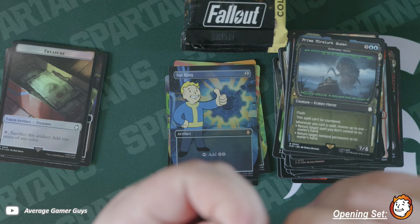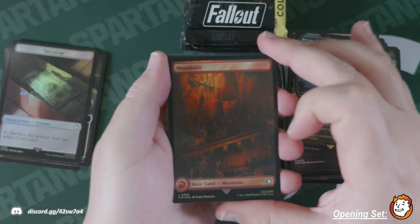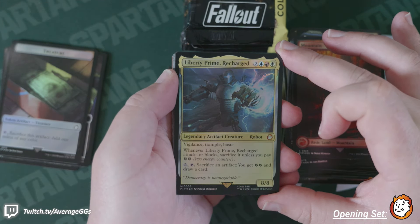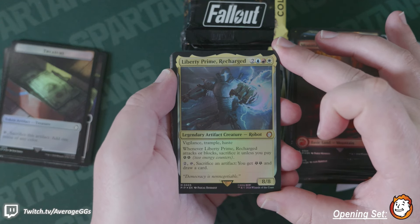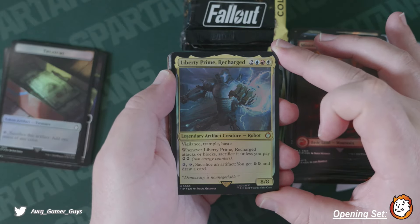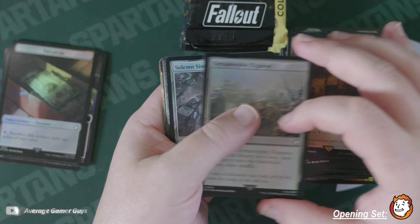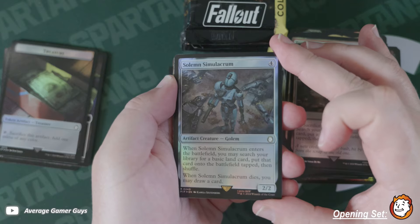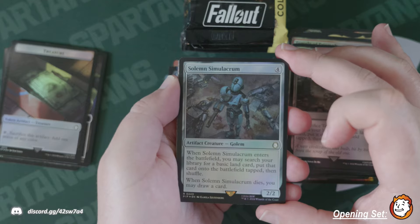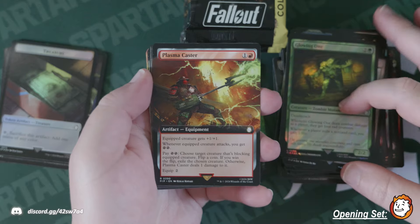These boxes have been so good. I'm curious to see how the price of these boxes does — it seems like it's certainly on the up and up. Good set, nostalgic. Limery Prime Recharge — really cool, vigilance trample haste, it's huge. Terramorphic Expanse, Solemn Simulacrum — this card used to be so good way back in the day. The Glowing One surging, Plasma Caster.